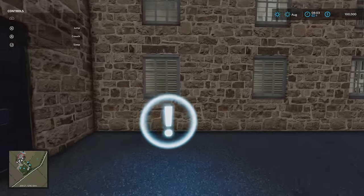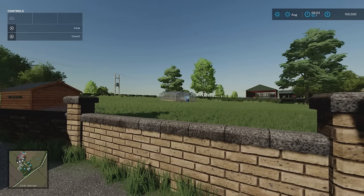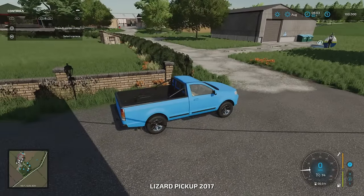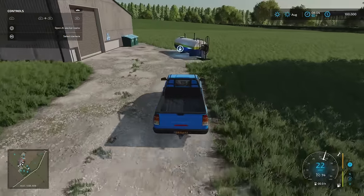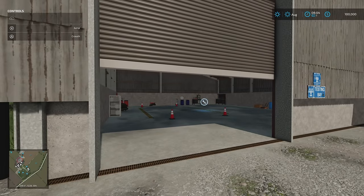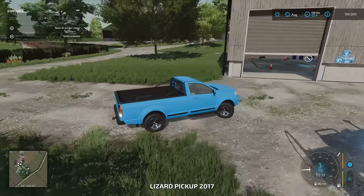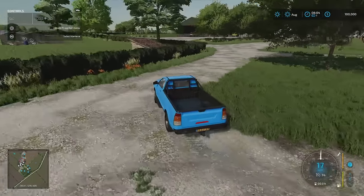We have a farmhouse with sleep trigger and wardrobe. There's a lot of area at the main farm — a medium warehouse, medium greenhouse, and a pickup. We also have a 15,000-litre fuel tank which is empty but can be filled, and a garage with workshop.